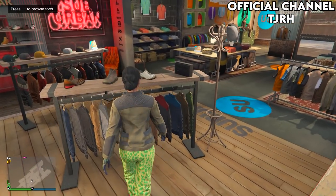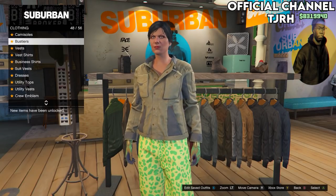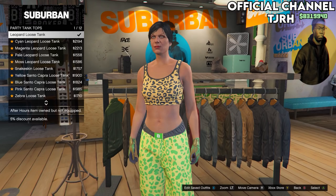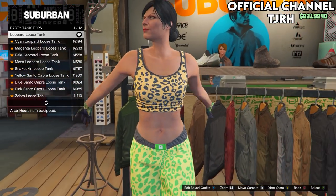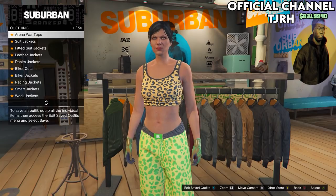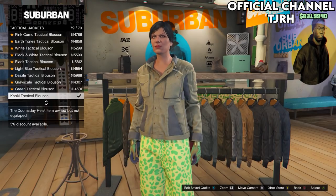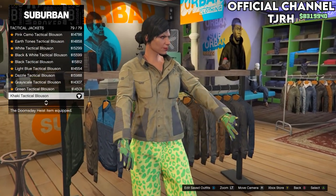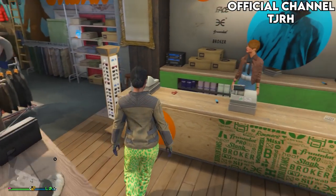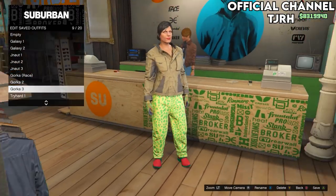For the third Gawker outfit, go to tops, then Party Tank Tops, and equip the first one — the Leopard Loose Tank. Then go back to tops, go to Tactical Jackets, and equip the final one. Go to the front desk and save this outfit to slot 9, naming it Gawker 3.